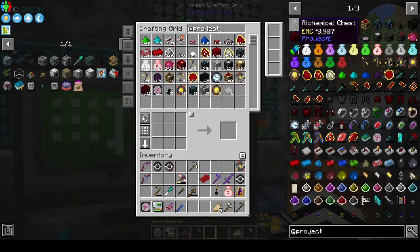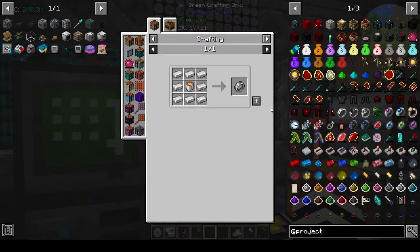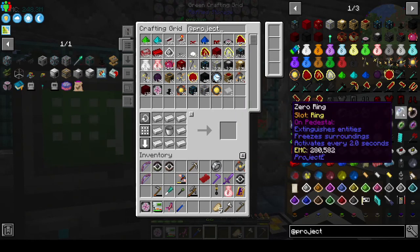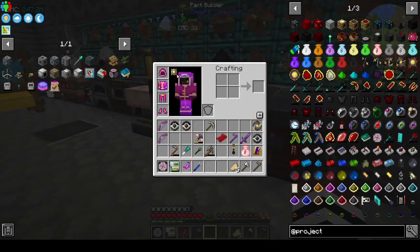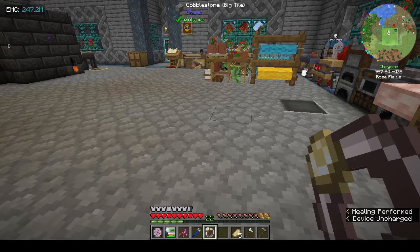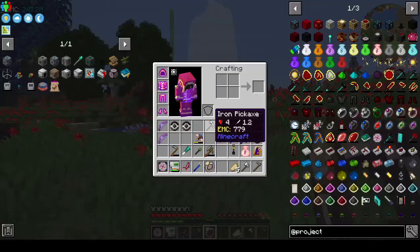There's a nova catalyst, and a dark matter furnace - I wouldn't want to make that but it looks cool. Oh we can make flying rings! So you want the iron band, then the Band of Rending, then the Swift Wolf Rendingale, and you can put it in your ring slot. Let's charge it - there you go, I think it's charged. Let's go outside and put it in my ring slot.